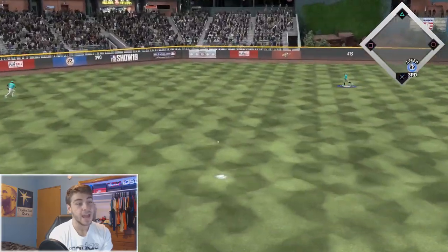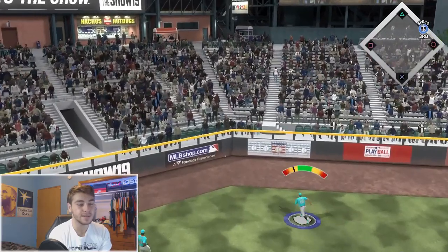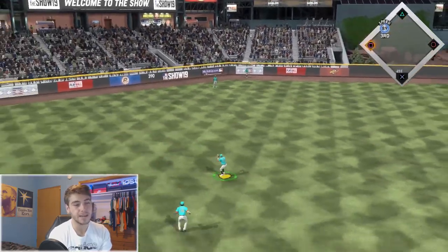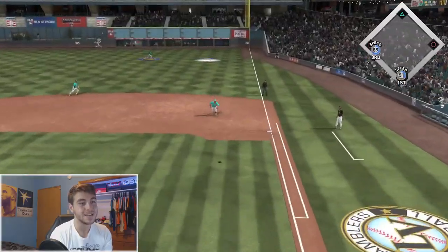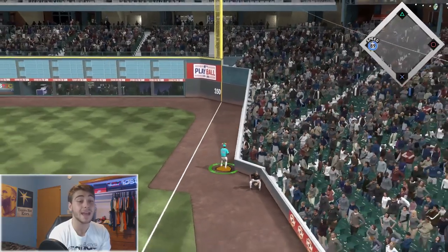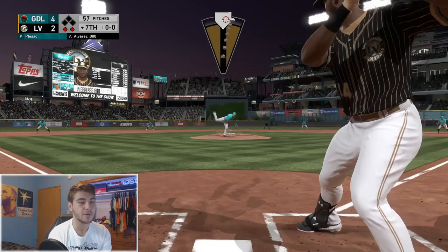Changeup — that could be back-to-back into the gap! 89 speed, gonna need some hustle from Nick Senzel. Easy stand-up triple, nobody out — let's start the cavalry! Slider to DJ LeMahieu — I'm not counting on Eloy making that catch. Not a chance — barbecue chicken. Getting him home though — going with the rookie himself, Yordan Alvarez coming off the bench.